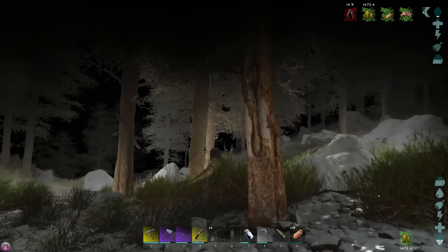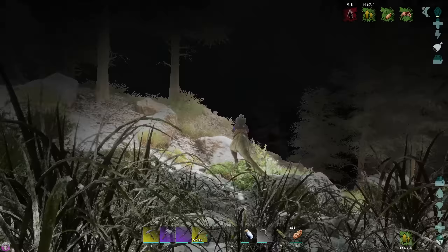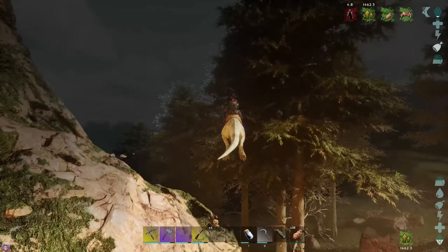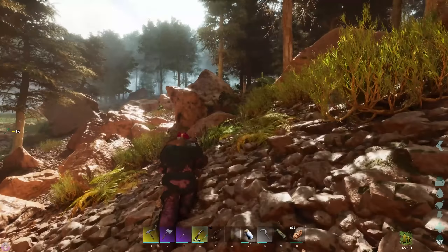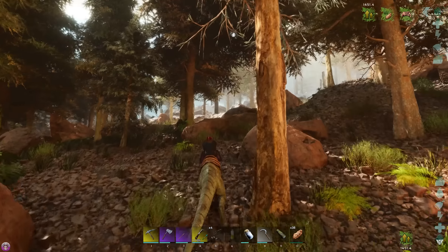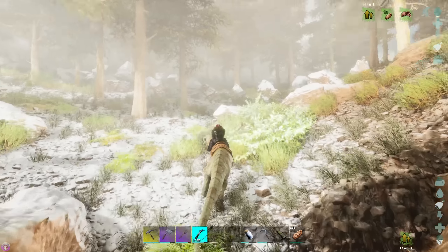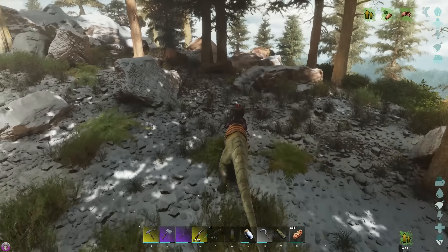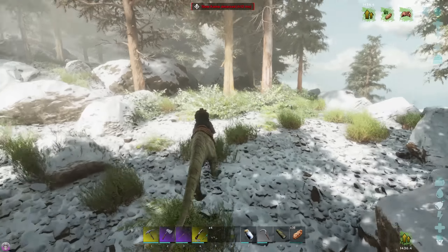It's going to be that simple hopefully. I'm sure we're gonna lose him but I feel like we've killed most of the stuff around here. Don't jump off the cliff! I might have to dismount. No, no, no, stop running — I'm heavy, Cove, I'm heavy! Don't — I know you're scared — don't jump off cliffs. Rule number one of taming a UT: we don't jump off cliffs. Rule number two: try and remember where it was — that was the explorer note area.